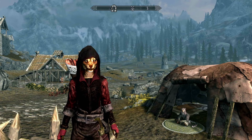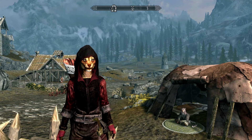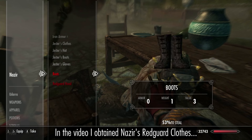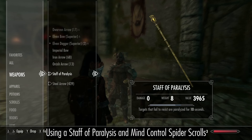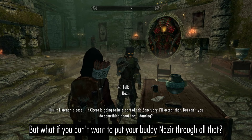Hi everyone and welcome to my channel. Just a short video today to revisit my Khajiit Fist of the Thalmor build. In the previous video I obtained Nazir's Redguard clothes using a Staff of Paralysis and Mind Control Spider Scrolls. But what if you don't want to put your buddy Nazir through all that?